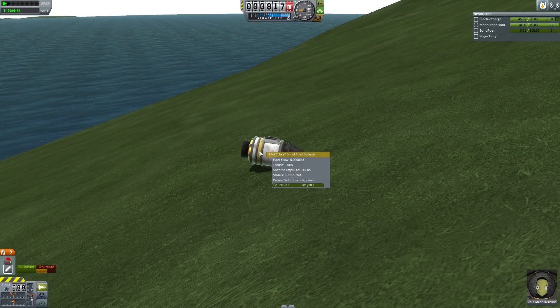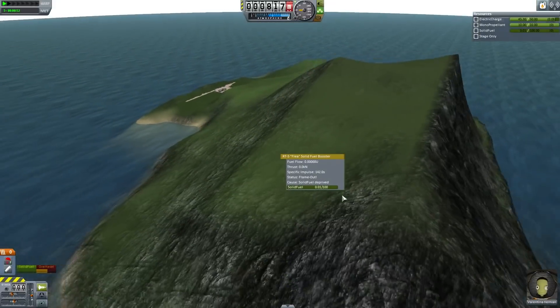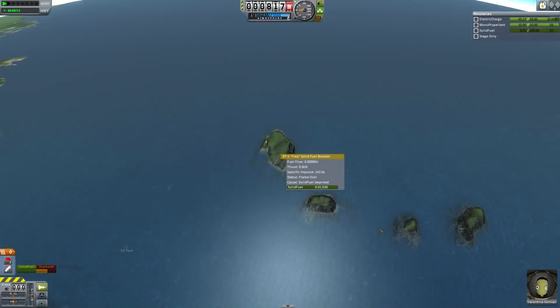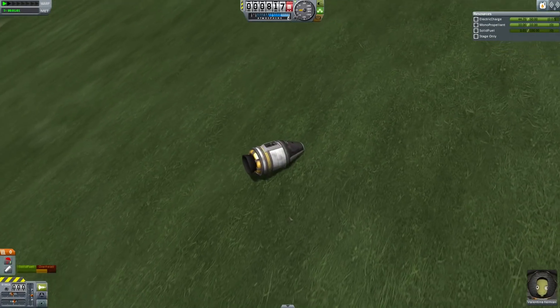And look — the RT-5 temperature is still increasing because heat is conducting away from the capsule into it, I think. That is hilarious. I'm Scott Manley. Fly safe.